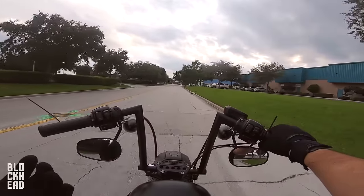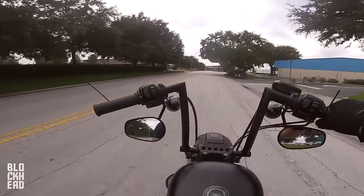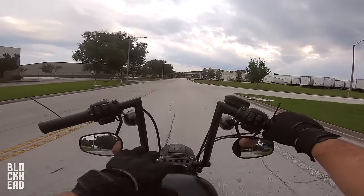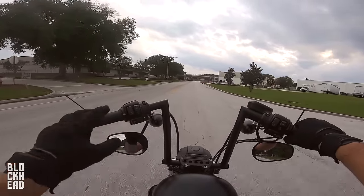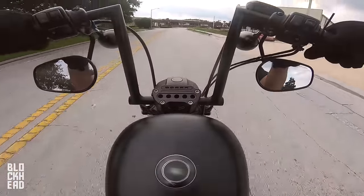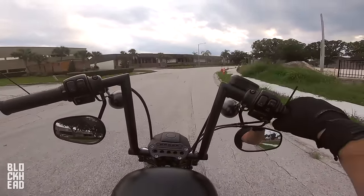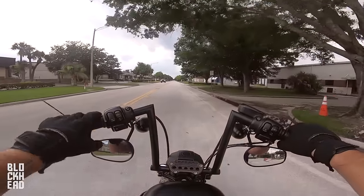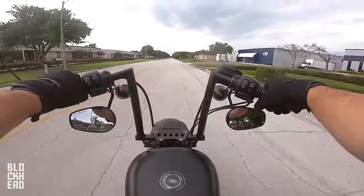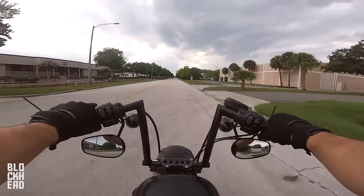If I downshift right now the bike is going to want to throw me forward because I'm in the wrong gear. I'll show you guys. Off throttle, in on clutch, downshift — see that? The speed wasn't right, so it slowed me down but also made me lurch forward. So we're in first gear now. Going to shift into second: off throttle, on clutch, shift into second, on throttle, off clutch. Off throttle, on clutch, shift into third, on throttle, off clutch.